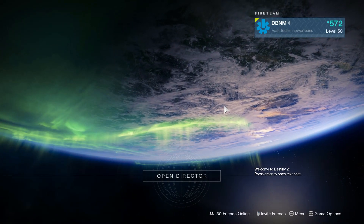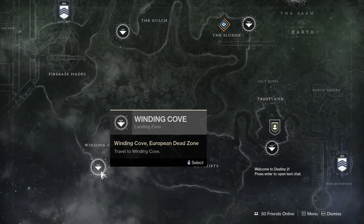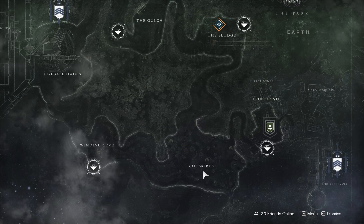Today I have a pretty helpful video for you guys, especially for those of you who don't have a good PvP shotgun or an all-around decent pulse rifle for PvP. I'm going to take you through some farms to get a God Roll Dust Rock Blues Kinetic Shotgun and a potential God Roll Right Side of Wrong Energy Pulse Rifle.